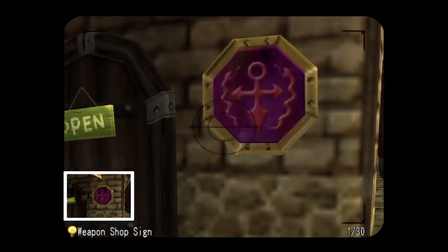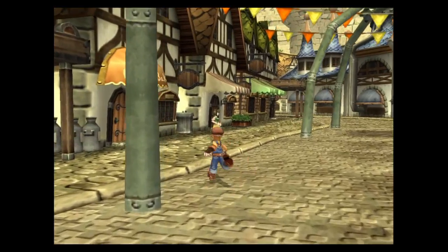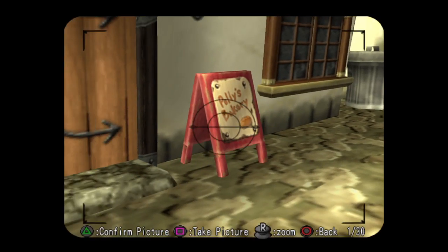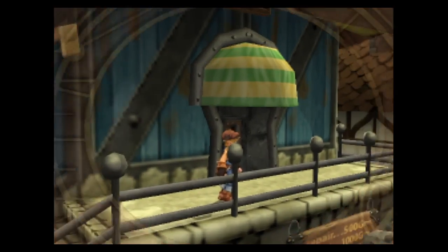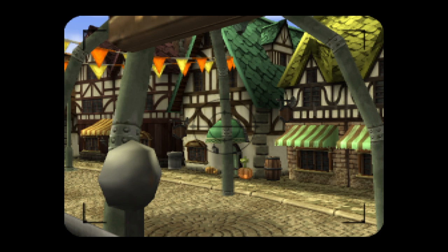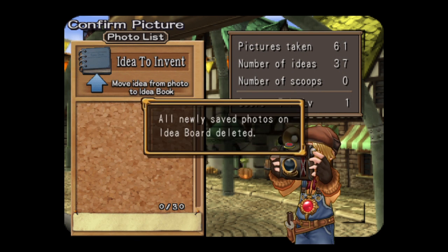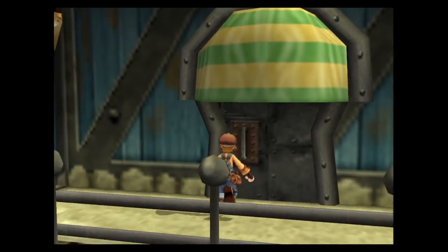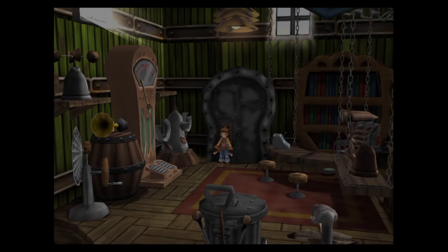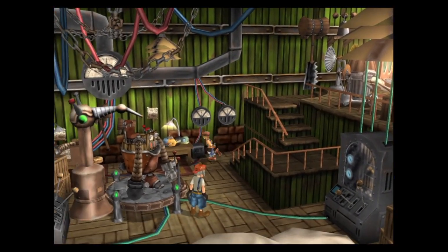I wonder if this is anything — look at that weapon shop sign. I wonder if this is anything too. Let's clear that out, move these photos to the idea book. So we built it there, and then we talked to him when you're ready to move on. That's pretty much the end of inventing.